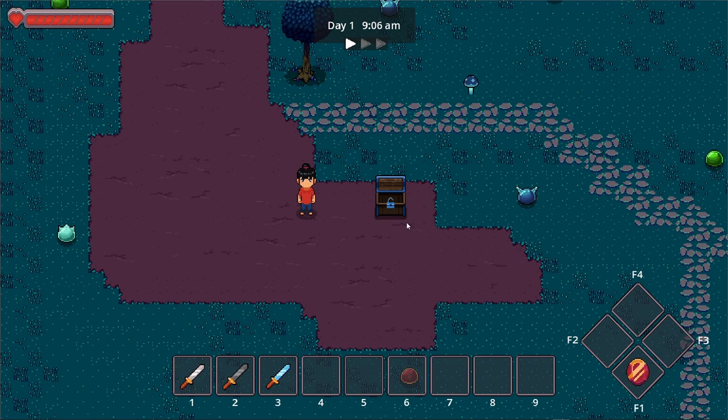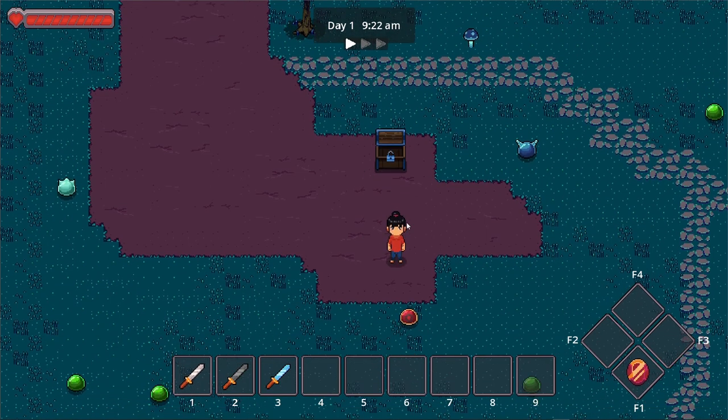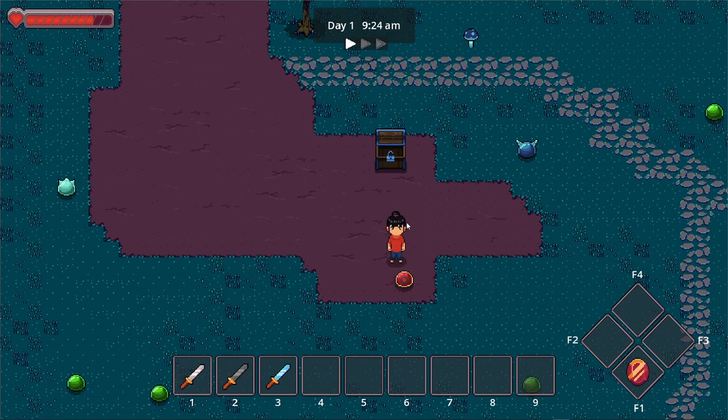First improvement — we tweaked version 1 of the enemy AI attack pattern. So when the player enters the enemy attack zone, the enemy will immediately attack. Let me show it to you — let me enter the attack zone of that one. And it's now actually attacking me, so whenever I enter, it immediately attacks. After it chases and gets into the attack zone, it will just attack me.